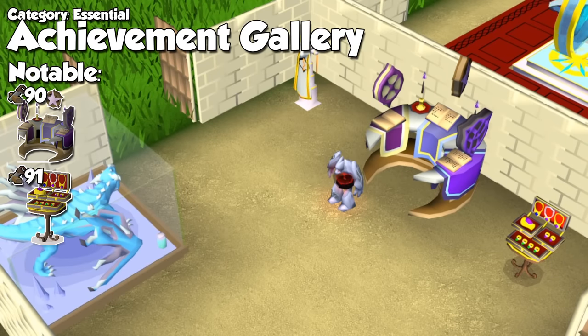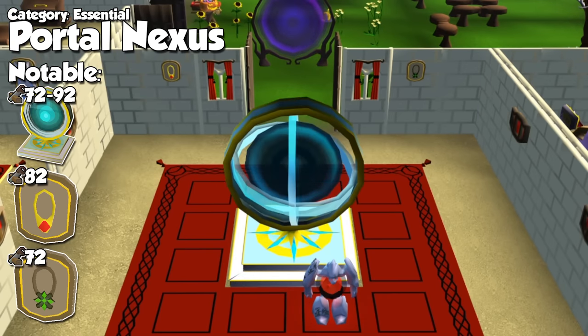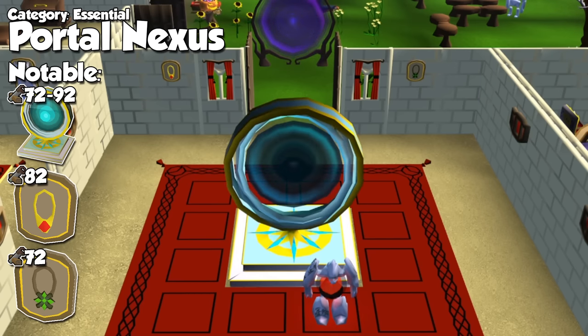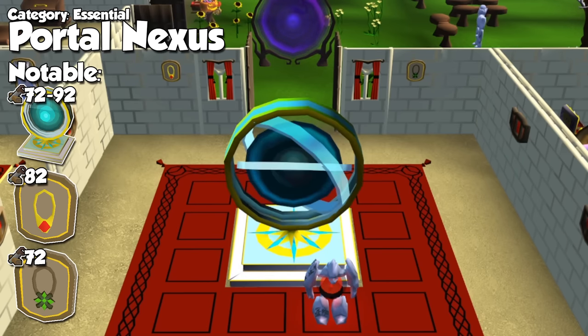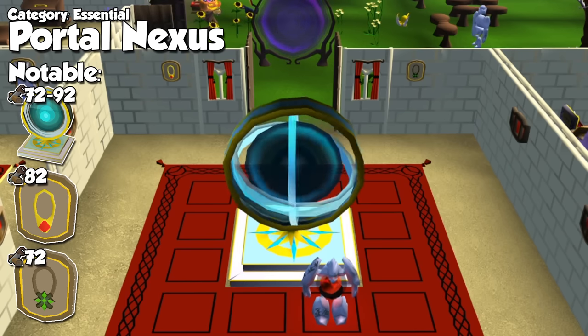Next we have an achievement gallery, where you can build an altar to change your spellbook whenever you want. But most importantly, a jewelry box which grants unlimited teleports to their respective piece of jewelry. You can upgrade from a basic one with just rings of dueling and games necklaces, up to the highest tier to have six types of jewelry in there. There's also an adventure log space and a boss lair space to put your boss jars and switch their appearance. Finally, in my personal opinion, the most useful room in the entire house is the portal nexus room. The fact that you can have unlimited teleports to 30 locations with the nexus, as well as unlimited Jaresk's amulet and digsite pendant teleports, makes this room an absolute must for any player.